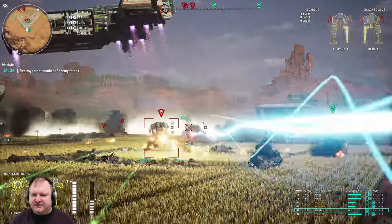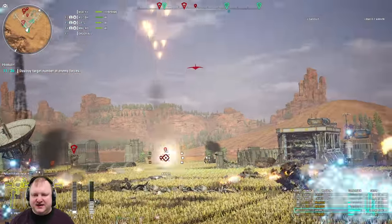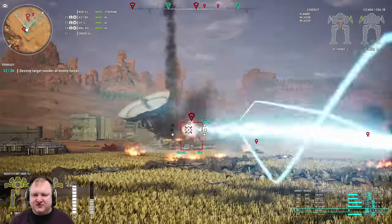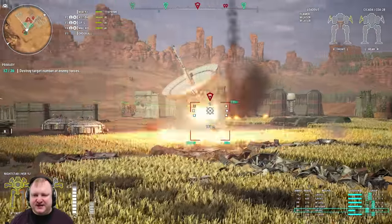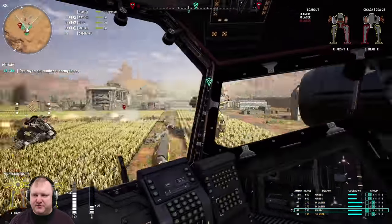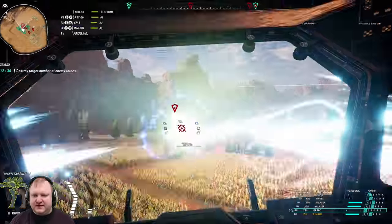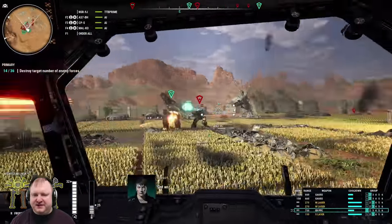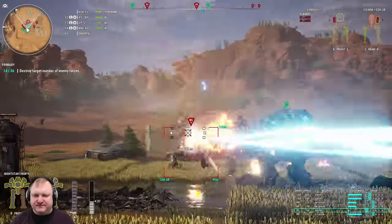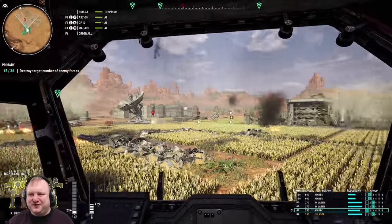Now we engage the Cicada again. We see some more tanks being dropped off. I love that spawn mod — it just makes so much sense for the game. I feel that this mod really helps with immersion, because you don't have enemies spawn behind you for no reason anymore — they actually get dropped off now.